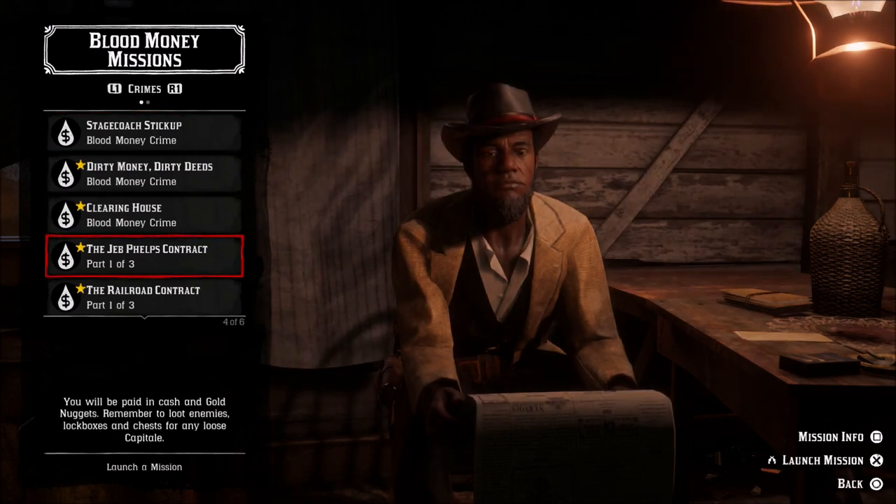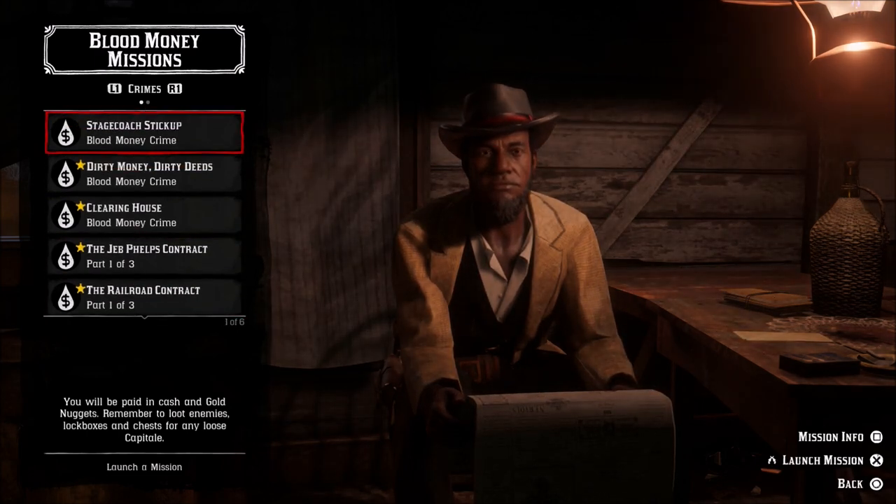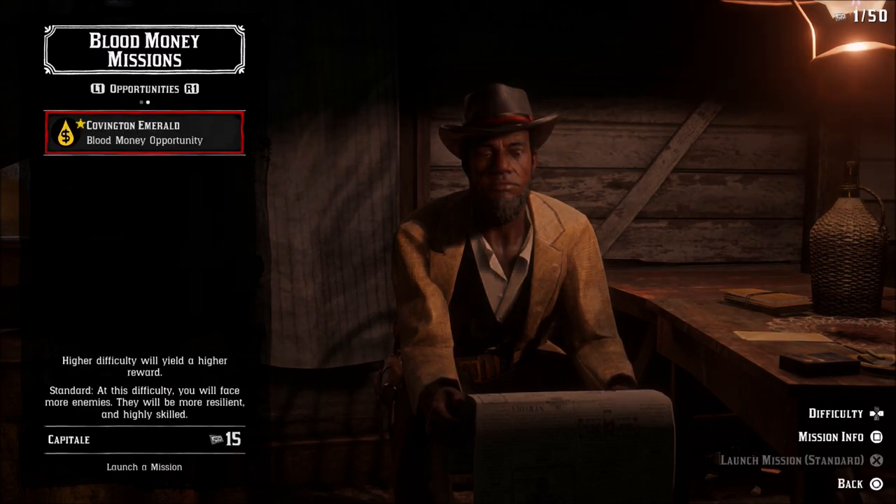What you do with capital of course is you do your crimes, as you can see here. You can also get it in other ways I'll talk about in just a second. But once you unlock enough capital you can go over to your opportunity page.